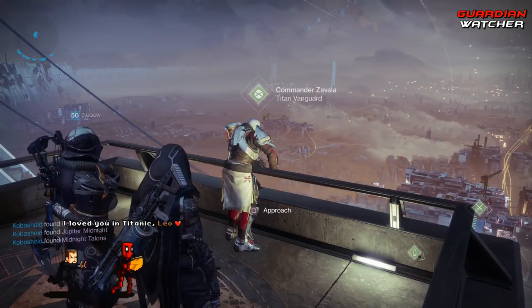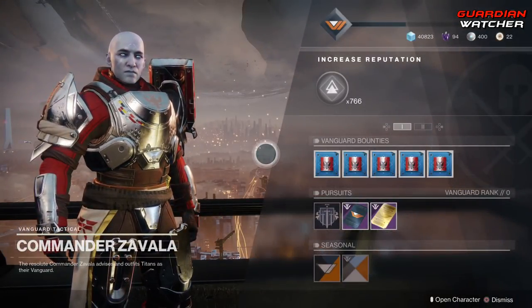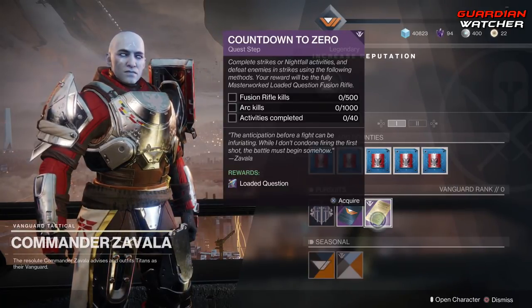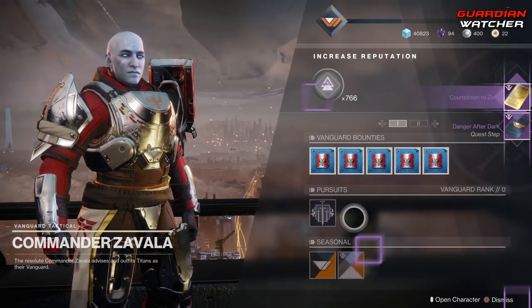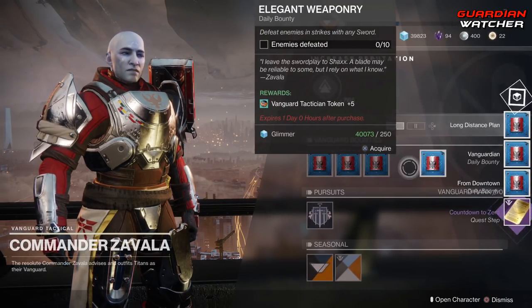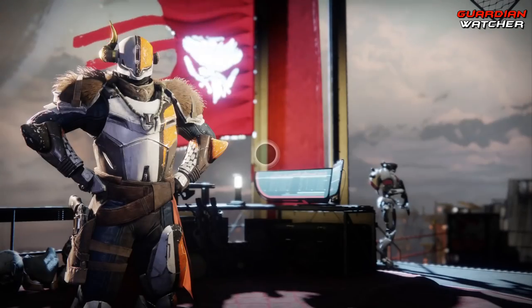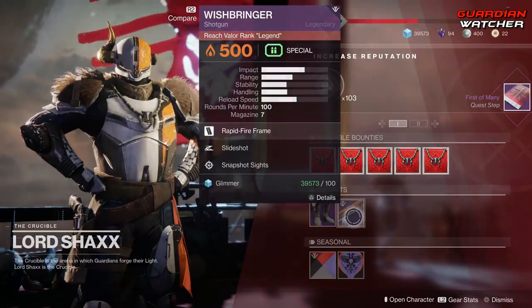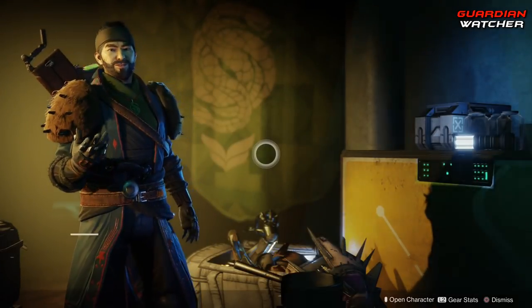With Season of the Forge, aka Season 5, we will not be able to get Pinnacle Weapons from the Vanguard, the Crucible, as well as the Gambit Vendor which is the Drifter. As you can see, Danger After Dark is one of them as well as Count Down to Zero. We are here at Lord Shaxx and I'm going to go ahead and pick up his Pinnacle things, which is pretty much just one, but he does have a nice weapon. We are also at the Drifter and are going to pick up his Pinnacle Weapon Quest.